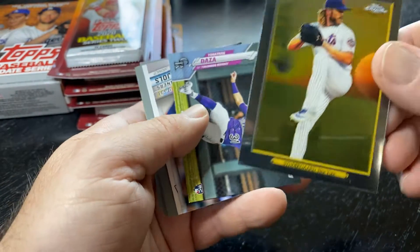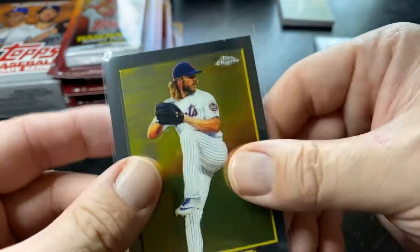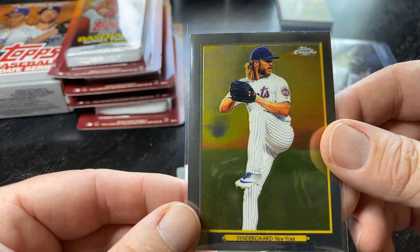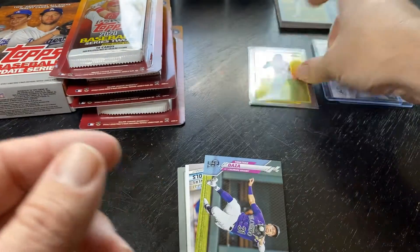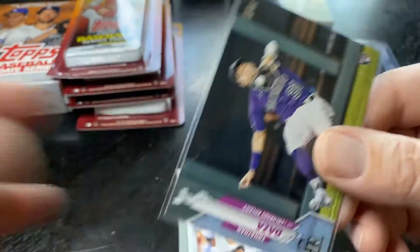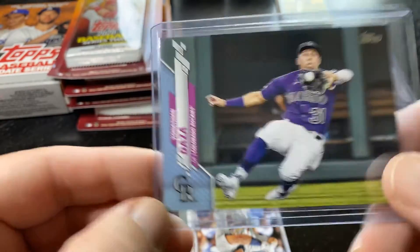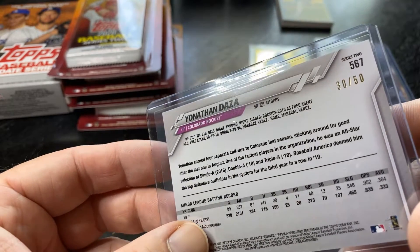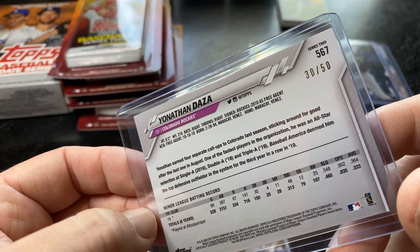We got a Noah Syndergaard. Next card's pretty nice — I wish it was Louis Robert so I'm going to put that one in a top loader. Syndergaard Turkey Red Chrome — I think these are awesome. If Louis Robert was on these, that would be amazing. This card is a dark horse. Father's Day Blue, out of 50 — 30 out of 50. It is a rookie: Jonathan Daza from the Rockies, an outfielder. He had 387 at-bats, 11 home runs, .364 average in the minor leagues. Wow.